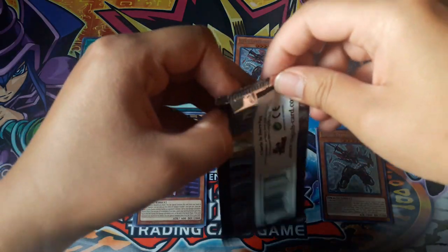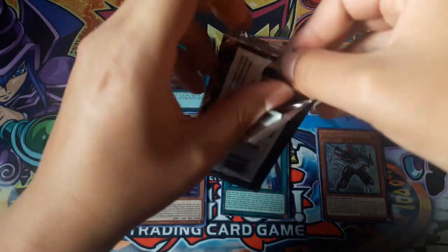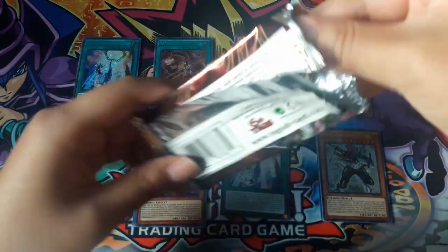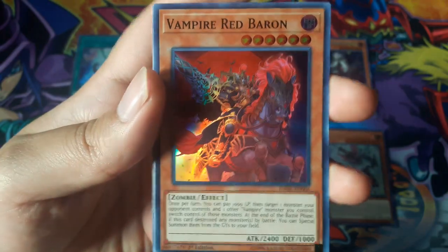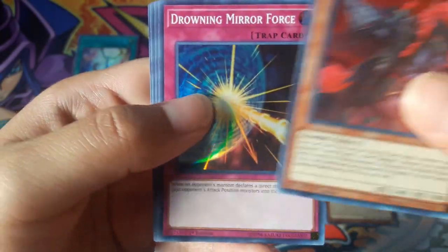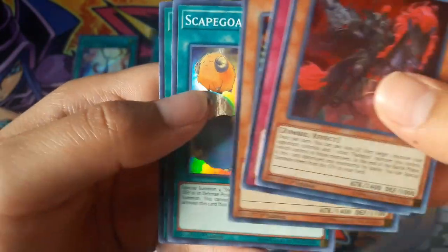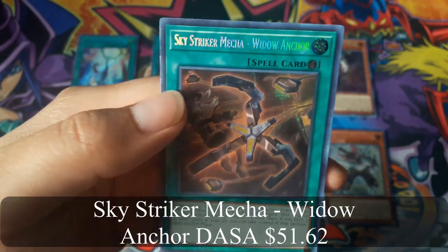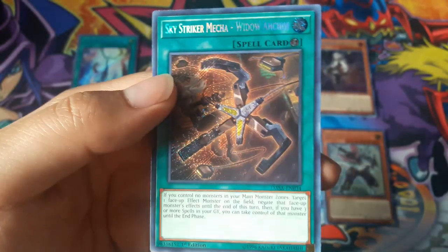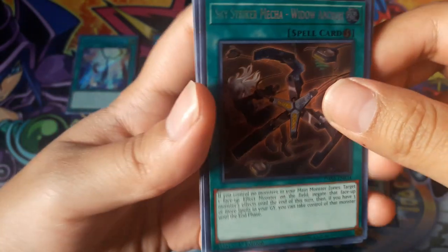Vampire. Now for the last pack. Vampire Red Baron. Sepertas. And Sky Striker Mecha Widow Anchor for a Secret Rare. That's very good. Two of them.